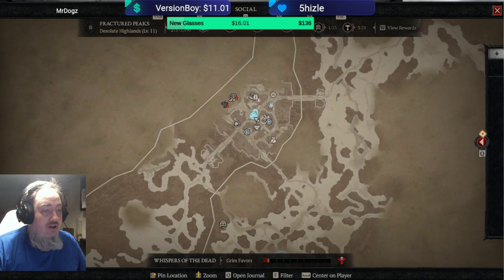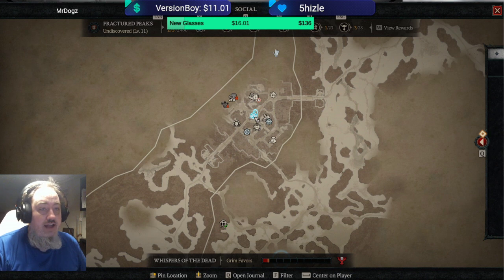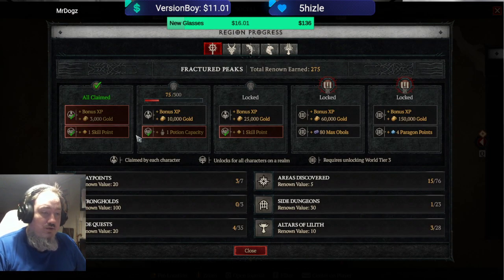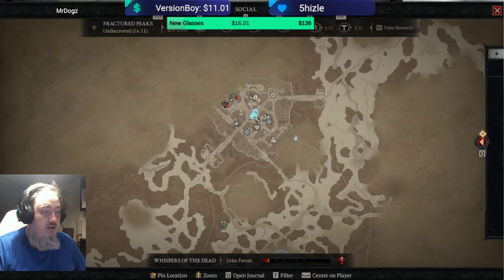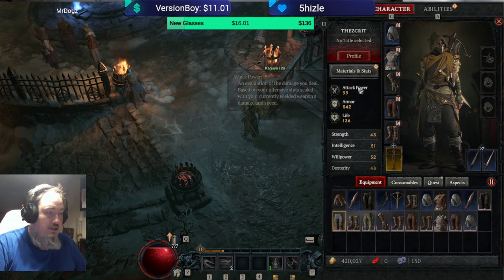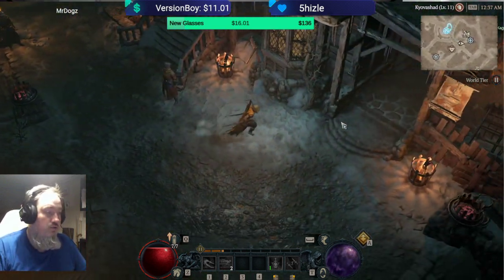In one area you can collect up to 28 in Fractured Peaks, and those are gonna give you points that in time will help you get these up — giving you skill points, potions, more skill points, more paragon points. And all the Altars of Lilith you take will give you main stats. Those main stats do not only go for your main character, but also for all the other characters you're making.